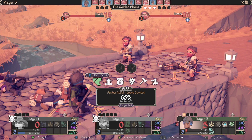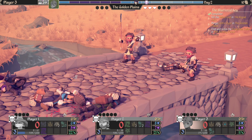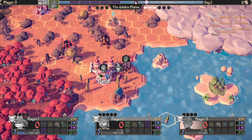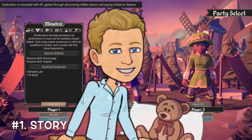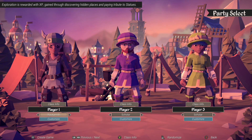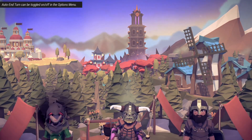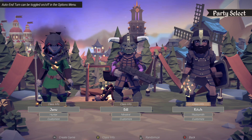The main roguelite elements are: when you die, that is it. You start over with procedural generation for certain aspects and random loot you pick up throughout the game. Whether you choose the main For the King adventure or other modes, you always start with three characters where you choose each class, which has different attributes that change over time as you pick up loot, weapons, and gear — and aesthetically your character will change too.